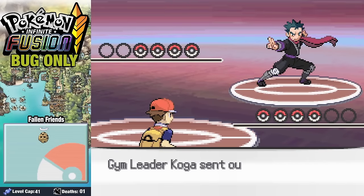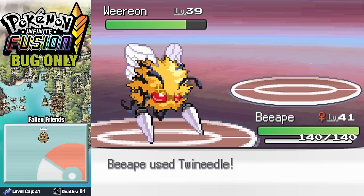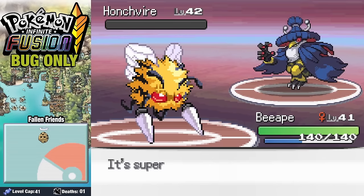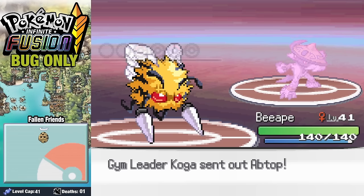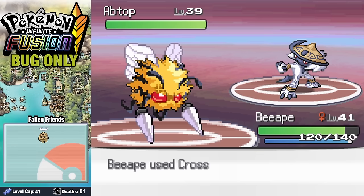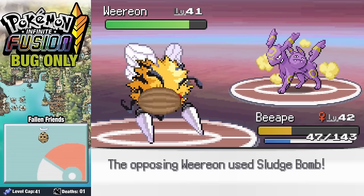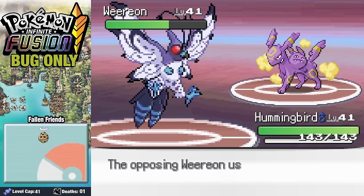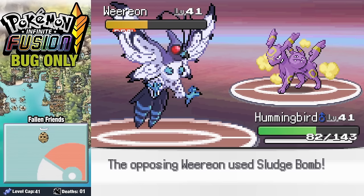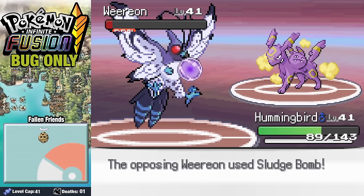Next up is Koga and his Dark Pokemon. He starts off with Wyrion, but we know this is the Dirty Zodiac trick and take it down without much issue. A Cross Chop from B-Ape grabs a KO on Honchfire, and B-Ape absolutely decimates his team. His Aptop holds on because of Intimidate, but after Koga uses both Hyper Potions we take it down. When the real Wyrion comes in, we get knocked down pretty low and swap to Hummingbird. A Flamethrower gets the Burn, and after another Flamethrower the Burn takes it down and we defeat Koga.